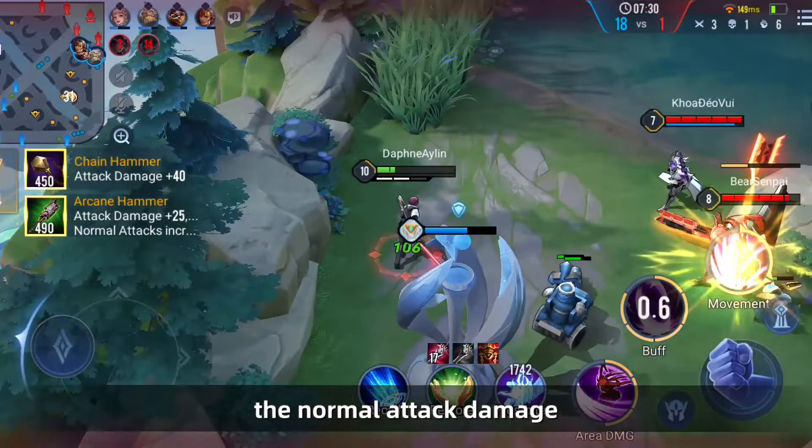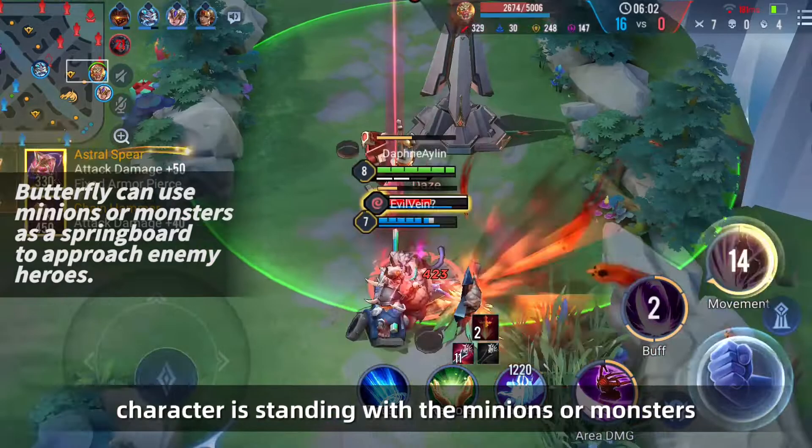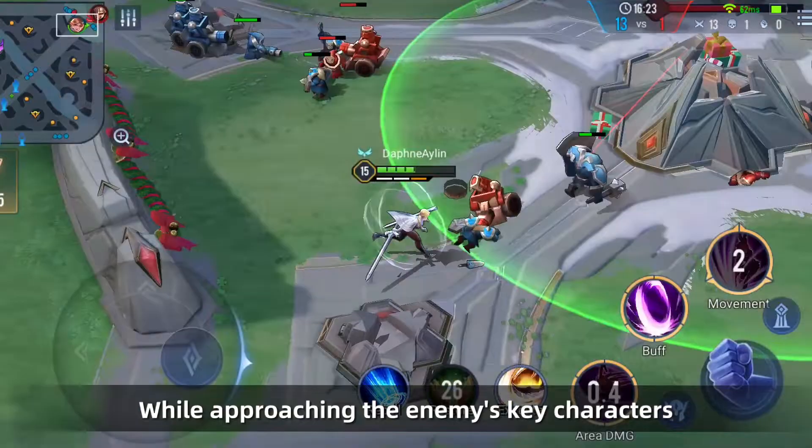There is also a useful technique for Skill 3: when the enemy's key output character is standing near minions or monsters, you can use those minions or wild monsters as a springboard for Skill 3. While approaching the enemy's key characters, kill the minions or monsters to gain the mark, and then use the damage of the Skill 3 combo to defeat the key enemy characters.